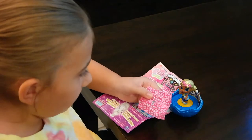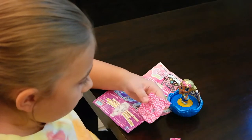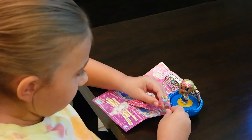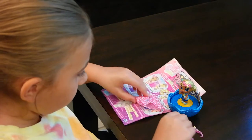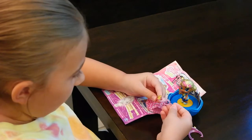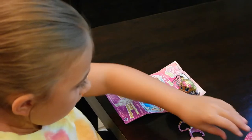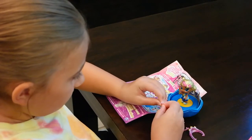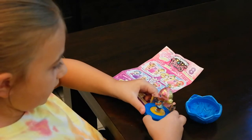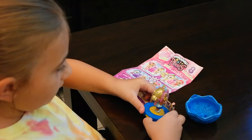Let's open up our blind bag and get her dress! I wonder what will be inside this one! So we have a cute little crown, a mask, and a little tiny necklace! Now let's get her dressed. Here's Wishing Star Willow - she is so cute!